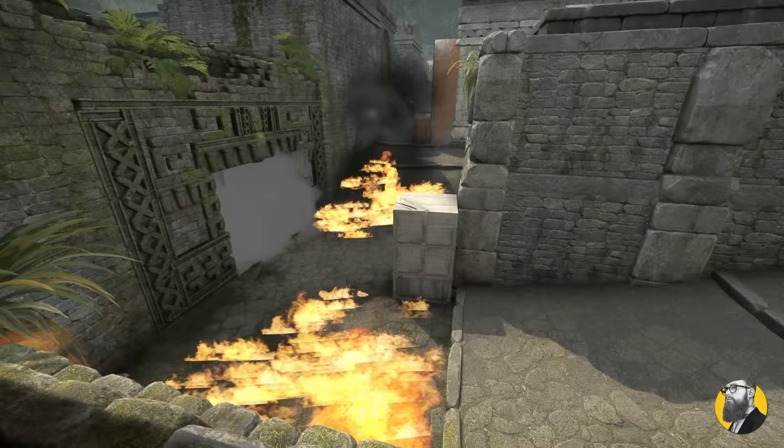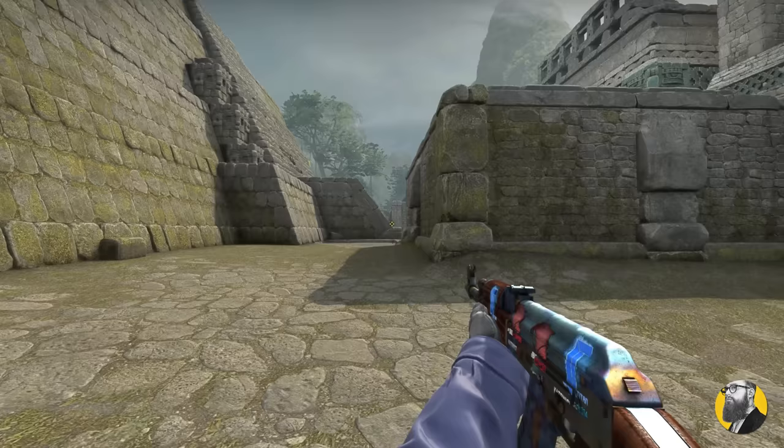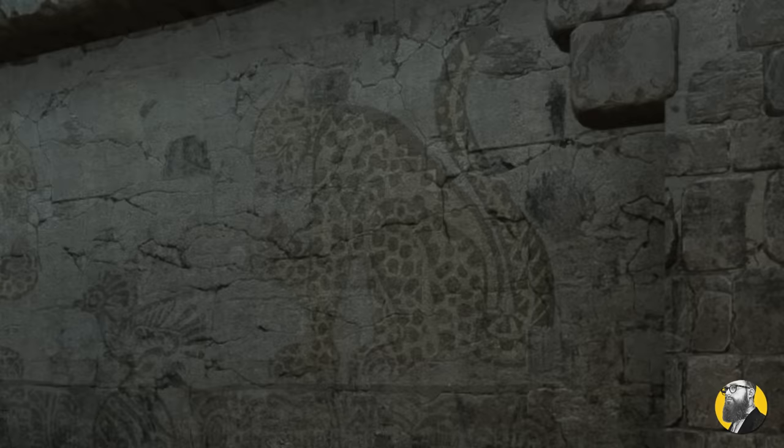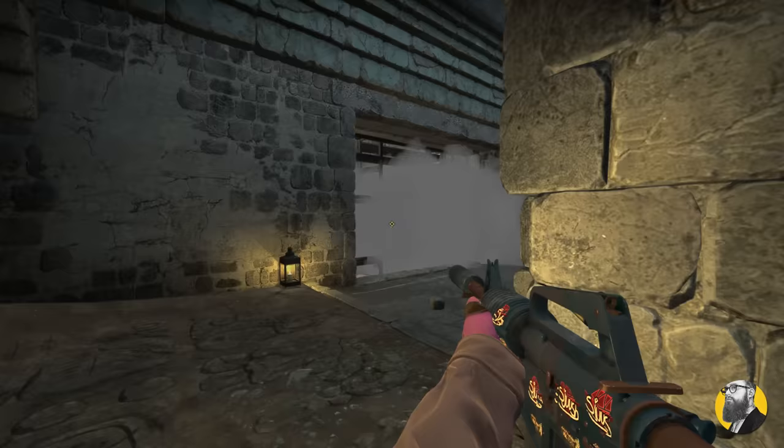It's a good idea to force them back to double doors. Holding B without a setup is tricky, which is why holding it from the back like this is more than okay. Or if you're playing towards cheetah and you want to save your molly, you can throw it like this. Keep this area for as long as possible, and this wallbang is pretty effective.